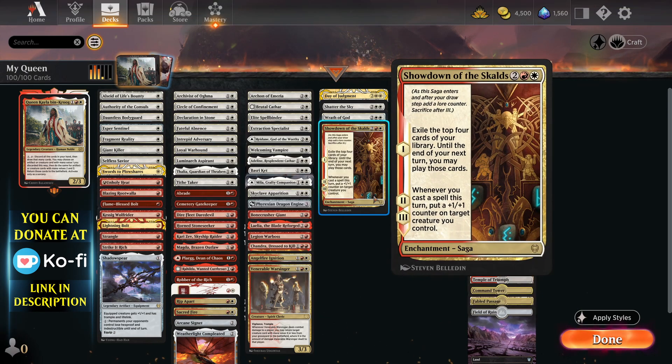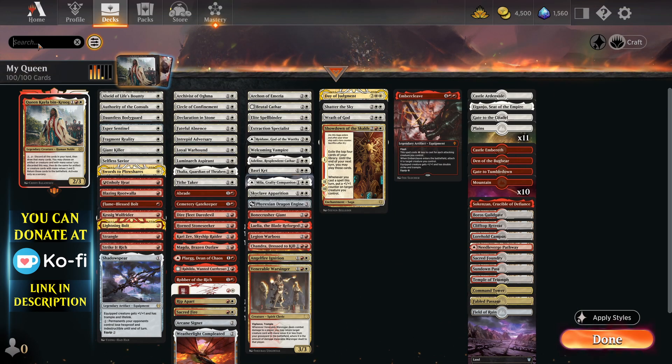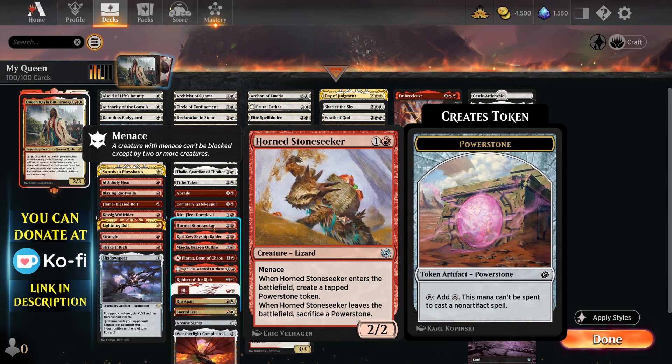A few new cards that you might want to be aware of that I've put in the deck. I've put in the Horned Stone Seeker, which is an inconspicuous 2-mana 2/2 with Menace. But when he comes in, he creates a tapped Power Stone, which is very useful because you can use the Power Stone to activate her ability. It's a bit deceptive - the wording says it can't be spent to cast a non-artifact spell, but it can be used to activate abilities, which is really nice.